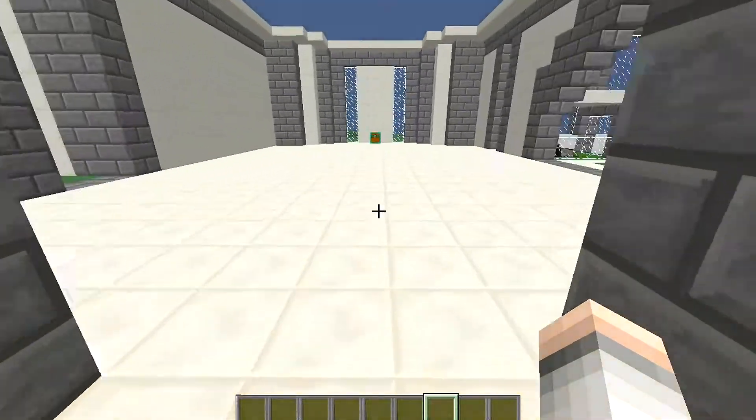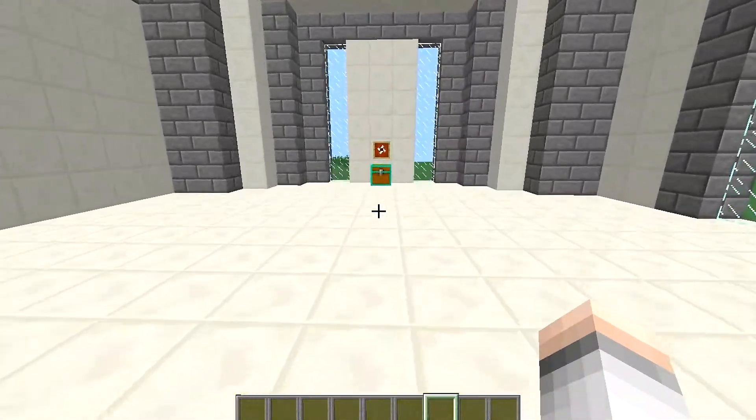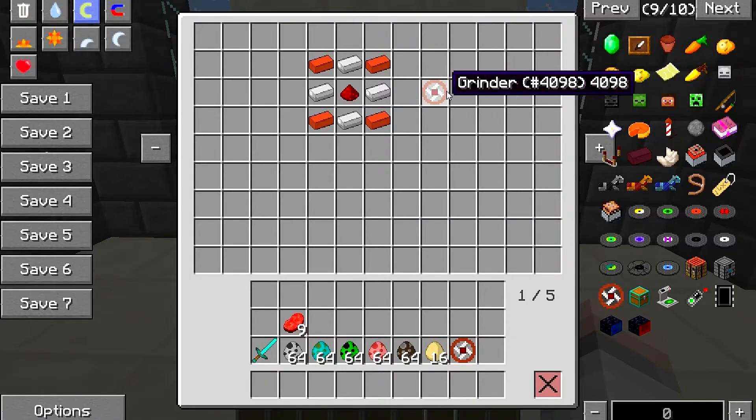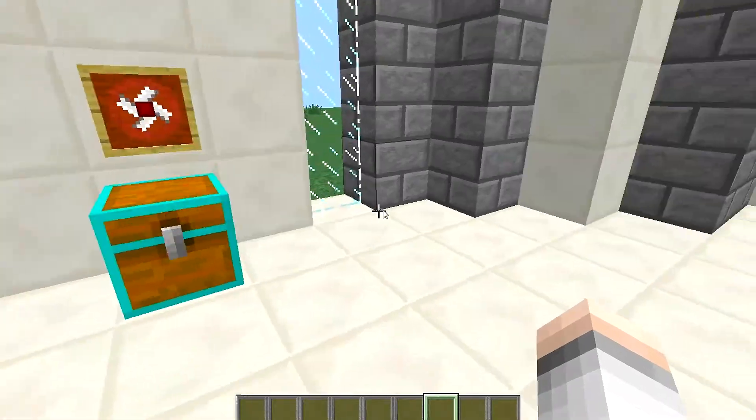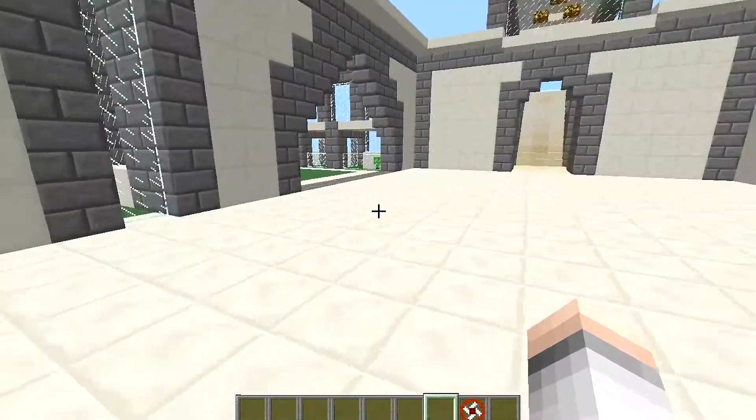I must have left one on somewhere because it sounds like one blew up. Obviously if you leave them on too long they will blow up. So to make the grinder — here it is — you need four clay, four iron, and a piece of redstone.